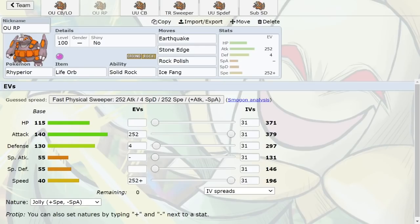For the Rock Polish set, you can use spike support, so Froslass can be a good partner. You could even use Shuckle for Sticky Web. I also like the combination of Rhyperior plus Feraligatr, since they muscle through similar Pokemon. Rhyperior appreciates Feraligatr weakening Rotom, and Feraligatr appreciates Rhyperior weakening Rotom as well.